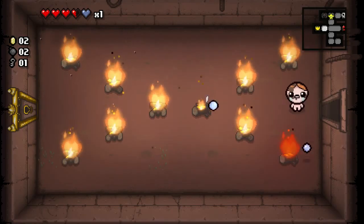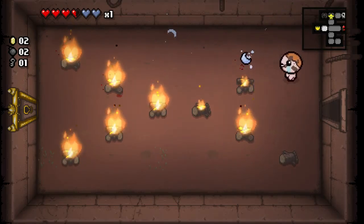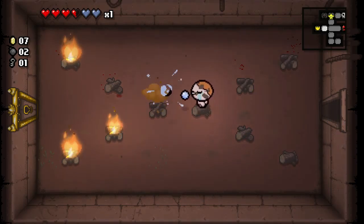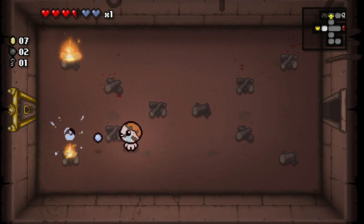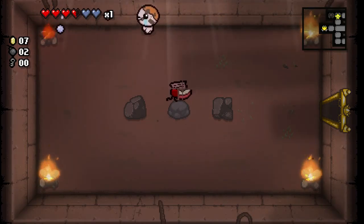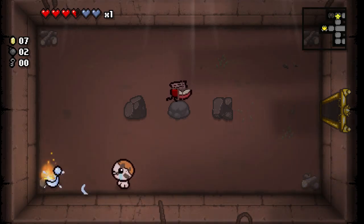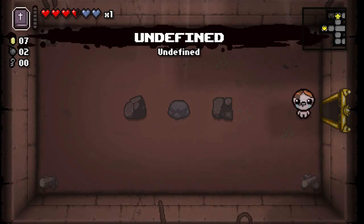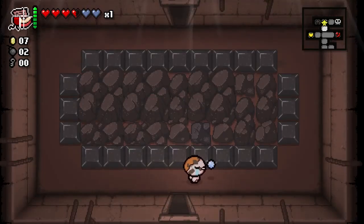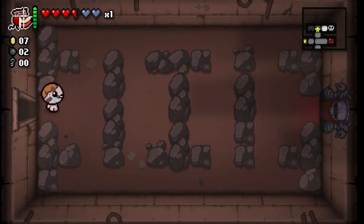We're going to look for our item room. That fire just happened to drop a heart, so blowing up fire and poop can drop consumables on occasion — not all the time, but we're getting pretty lucky. Sometimes it's worth it to blow up fire and poop. Inside we have our first active item. I don't know what this active item does — it's called Undefined. I know it teleports you to various rooms. We're going to save it and use it after we beat the boss so nothing gets messed up.